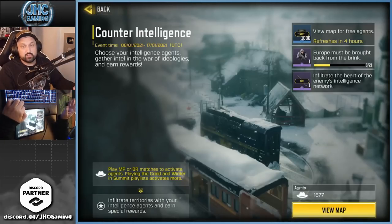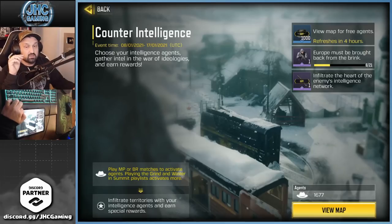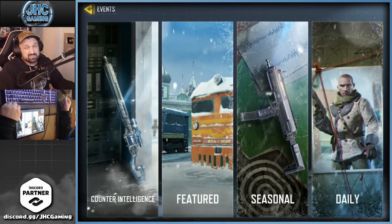How to get more spies faster: there are two playlists that give you more spies. You can play any game mode — multiplayer or battle royale — and you'll get agents. But if you play the Grind playlist or the Winter Summit playlist, you get extra spies per game. What I've been doing is playing the Grind playlist because you get two things at once: extra spies and progress toward the Nomad skin.